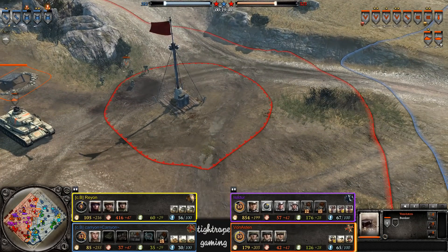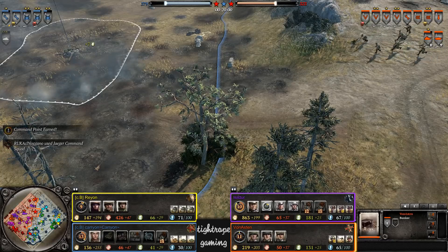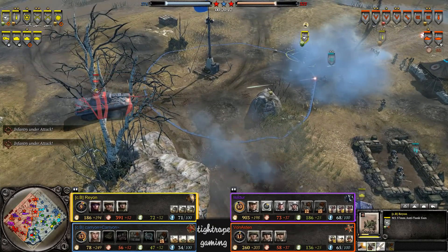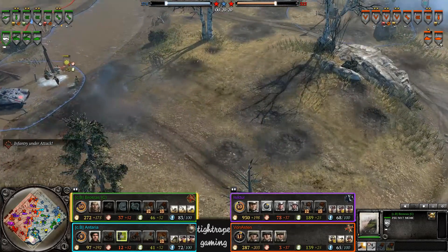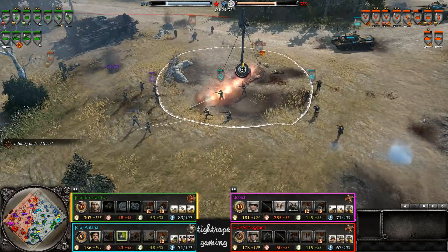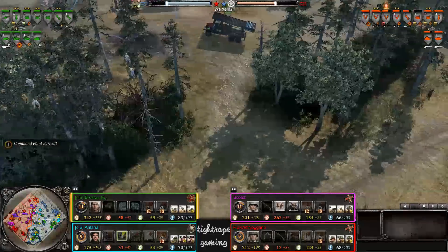The Axis have done a pretty good job of controlling these two northern VPs. They are still struggling for fuel, but at least they've got quite a lot of caches down, whereas the Allies have no caches down but have had superior resource control so far. Another smoke raid, Katyusha barrage - getting a few wipes there as well. Is that double Katyushas now? It is indeed.